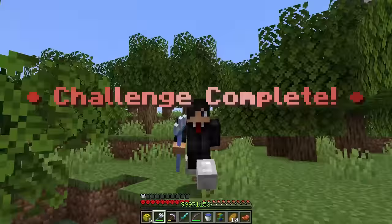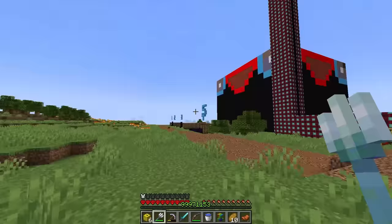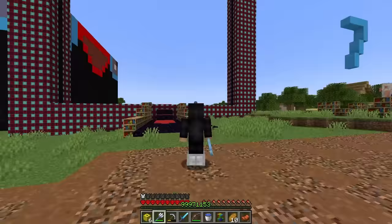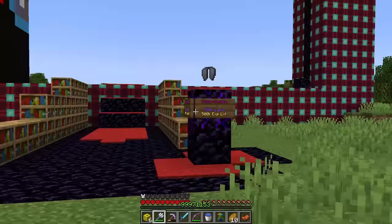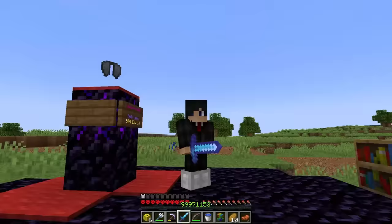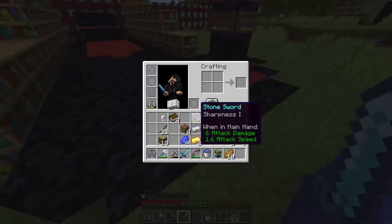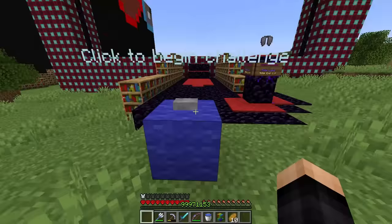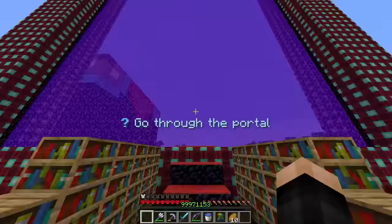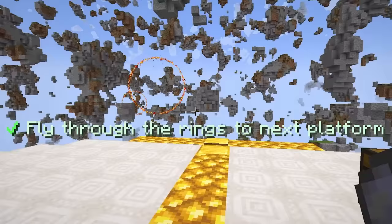Levels one through five complete — only two more to go! Level six is 'unsurvivable,' but we have really good stuff. We need 500k lapis, 500k XP, and an elytra. I don't have an elytra yet — click to begin challenge. That's how we get the elytra! I grab it and the portal lights up. The challenge: go through the portal. I jump in — we're in a new area with firework rockets and an elytra course!